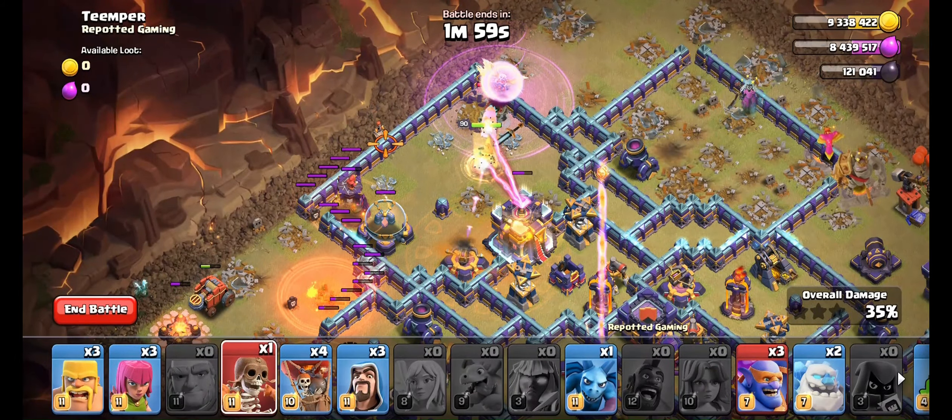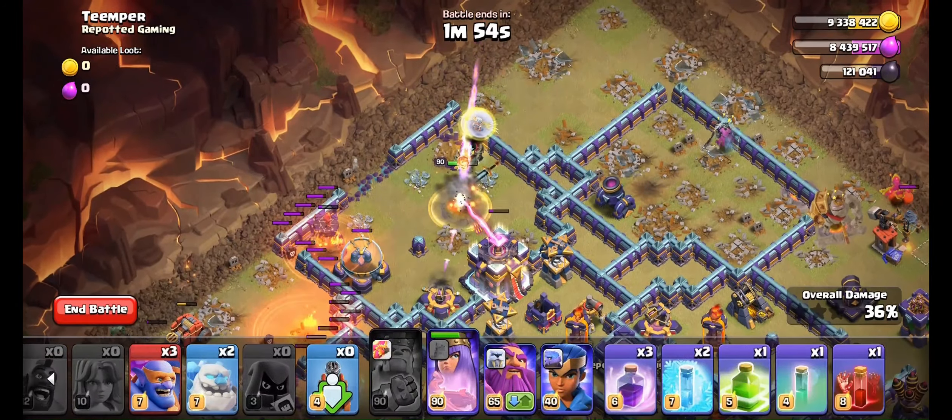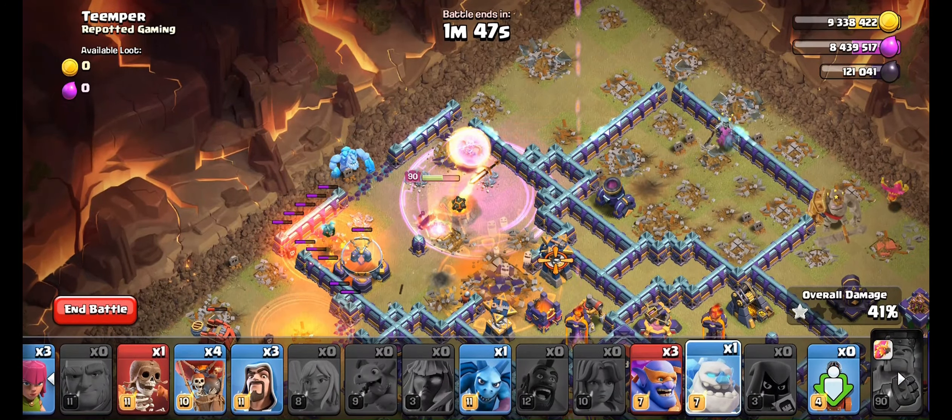Break the wall as we are about to enter the base with our main army. Use another Rage for the Queen. After the Town Hall goes down, push inside the base.